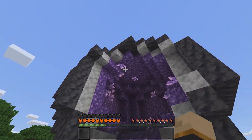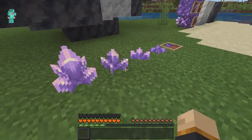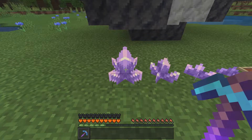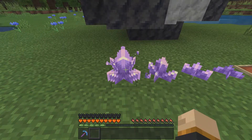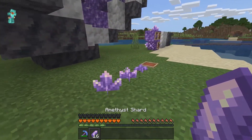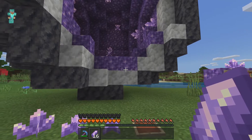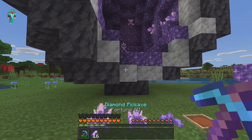Inside the Amethyst Geode we have all the buds. What you're going to be looking for is the big bud called the Amethyst Cluster. If you break it with fortune or your hand you get a shard. The best way I found is to use Fortune 3 — if you break it with your fist you only get two at a time. With a Fortune 3 pickaxe you can get up to 16 at a time, so make sure you use Fortune 3 to get the most out of your cluster.